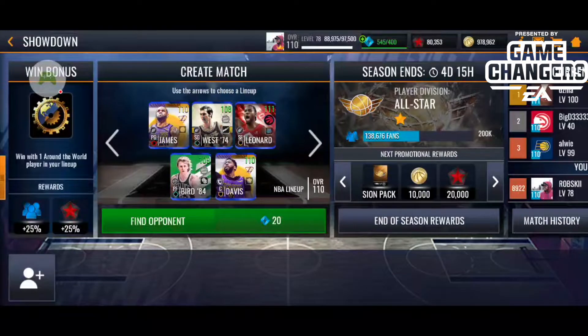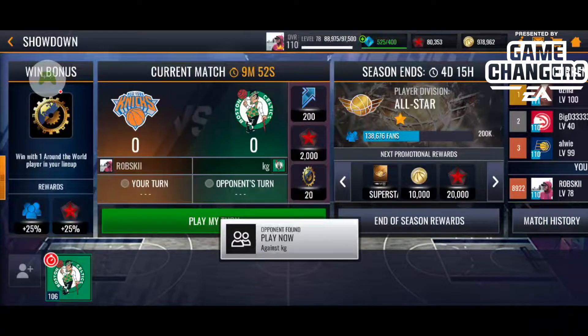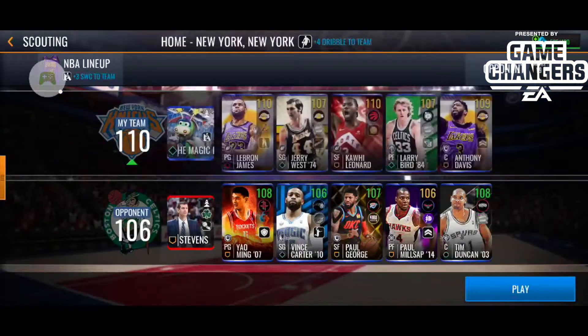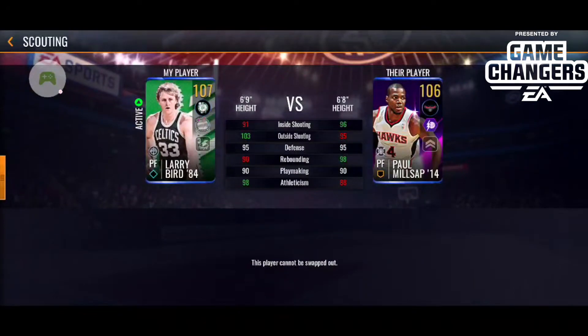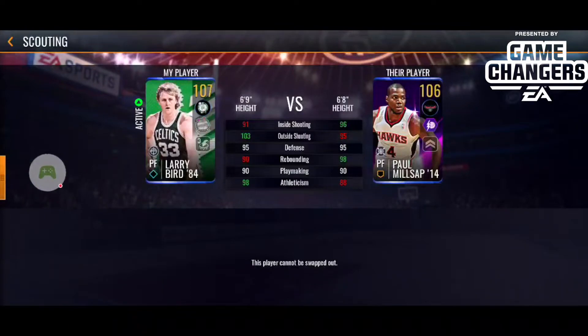It's a tough decision, but remember — these players you're either going to snipe from the auction house, or actually spend money in the game and get these Lake Show points. It does take a little while and it does take a lot of cash — actual, real money. So we get paired up with a 106, which is kind of not fair. I've actually been getting paired up with 109s and 108s after the recent update, so I am enjoying the gameplay a little bit more because I am getting tested.